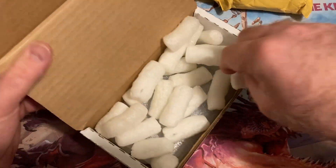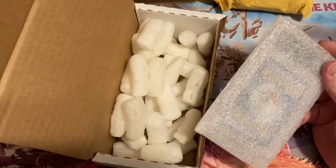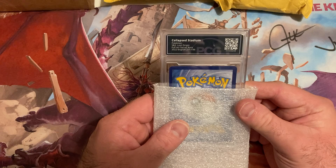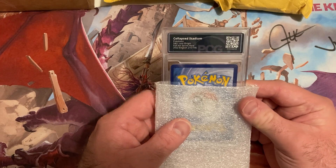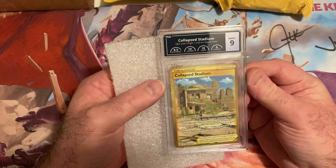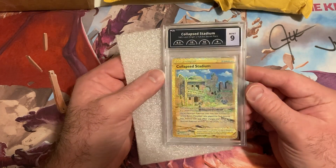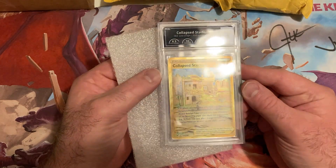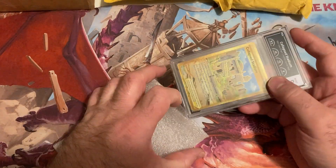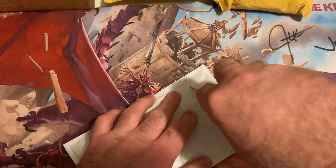Let's see what grade I got. It is a Pokemon card — a Collapsed Stadium from Lost Origins. We got a nine: two tens, nine, and eight-point-five. That would have been a nine-point-five otherwise. Beautiful looking card. I like the gold cards, the V-max — it's the only reason I started collecting that stuff.